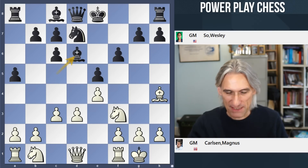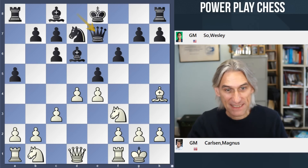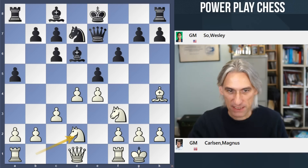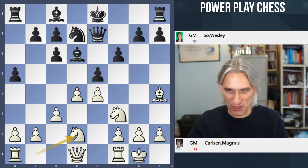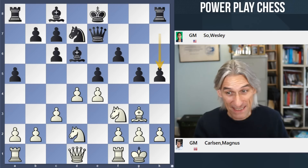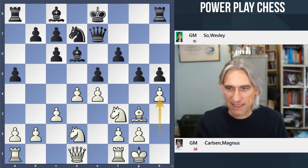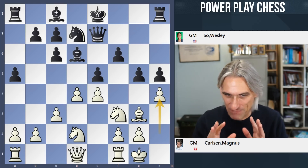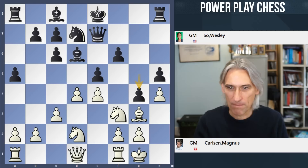The bishop comes back to d6 — that's preempting d4, but d4 comes anyway. Queen e7 just bolsters this point. Knight d2. And now Wesley can't resist — he pushes forward on the kingside with h5. So already we have quite a critical situation on the board. g4, and the outlines of this game are appearing now. And pawn takes pawn.